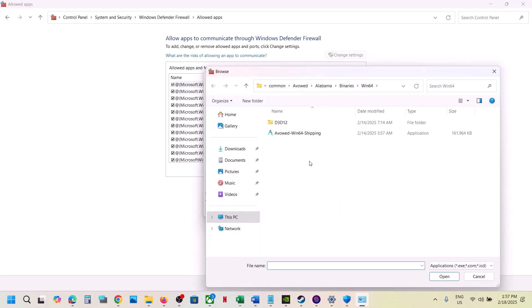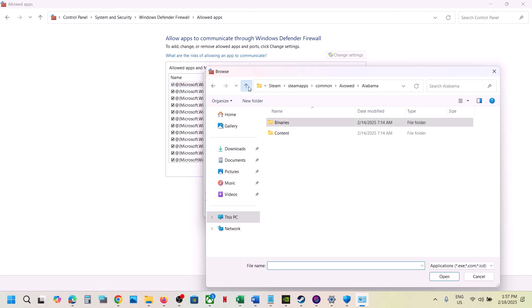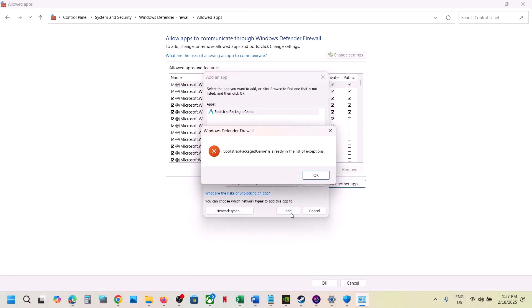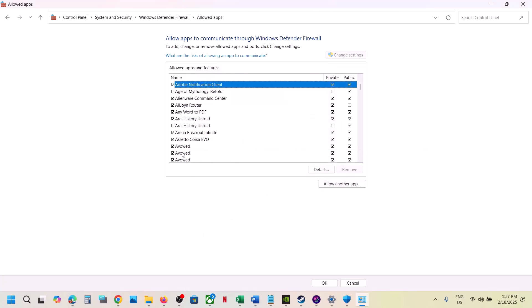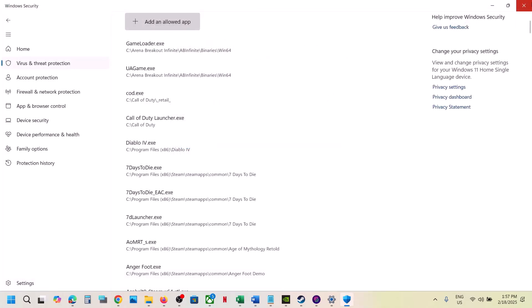Go to the game installation folder, select the exe file, click Add. Again click Add Around App, click Browse, select the first exe file, click Open, and click Add. Once the game is added, launch the game and check.